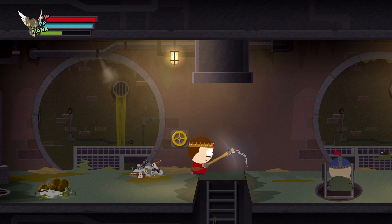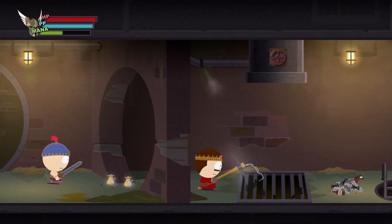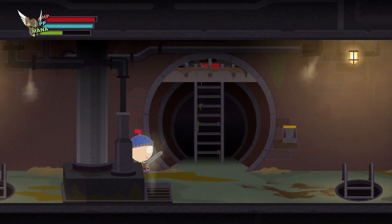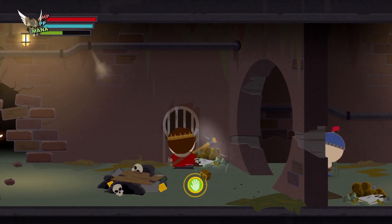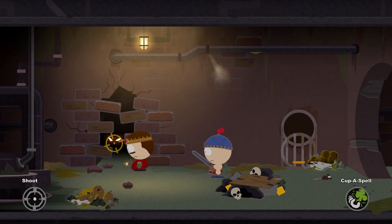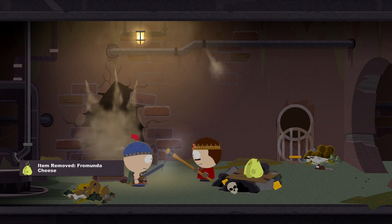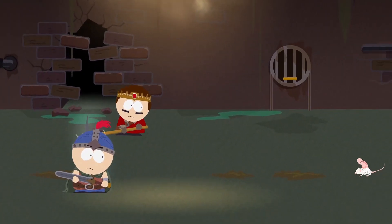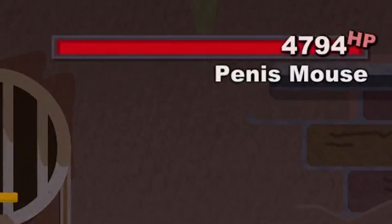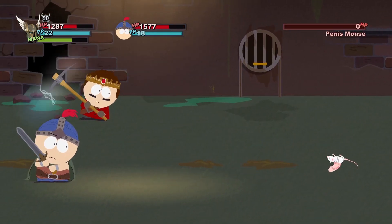I just have to find my way out of here — but where is out of here? There was a ladder that led up — yeah, it's right here. Hopefully that just takes us to the surface. Nope. What the fuck is that thing? What the hell is that? Oh — it was a thing for Jimbo's. Is that Dick Rat? Penis Mouse. I was close with Dick Rat. All right, who's next?